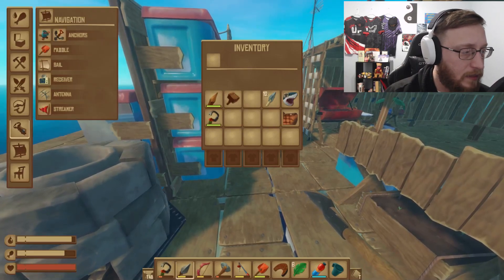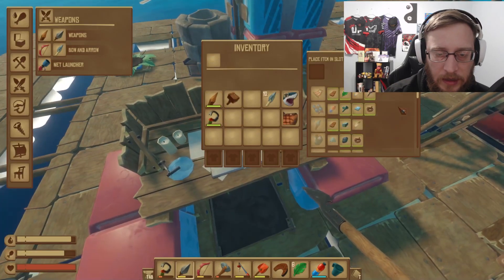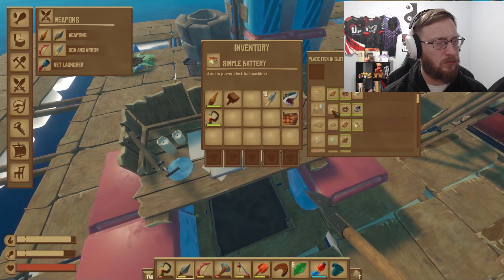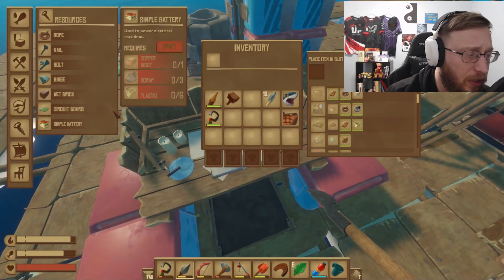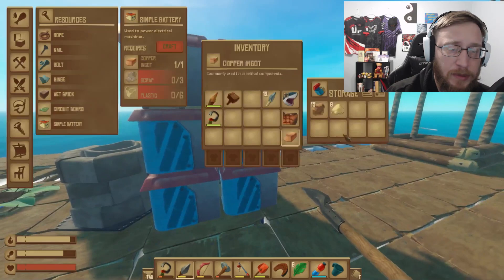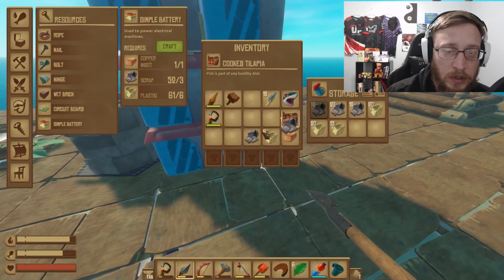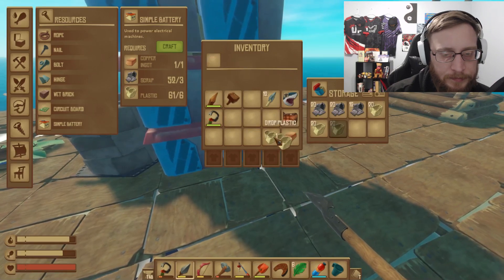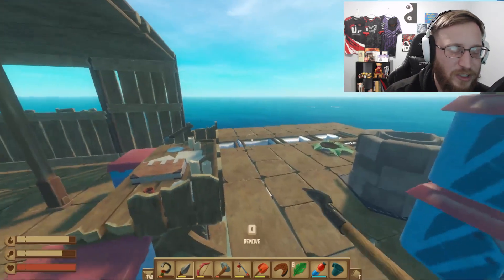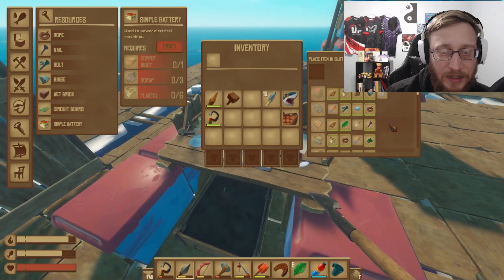Before I do that, we need to figure out what I need to research to make the headlamp. Do I have enough material to make that? I should. I do. So we need three scrap and six plastic — one, two, three, four, five, six — one, two, three. Don't judge me guys, I'm doing my best. I hate that we have to research that but it is what it is. So now we have a headlamp.